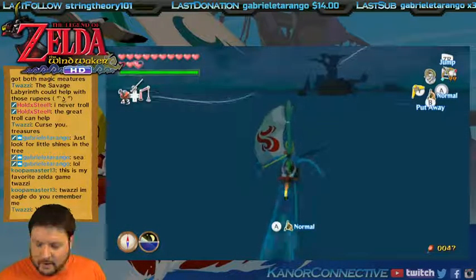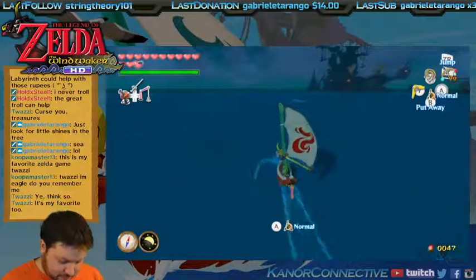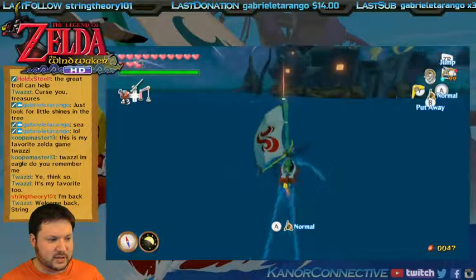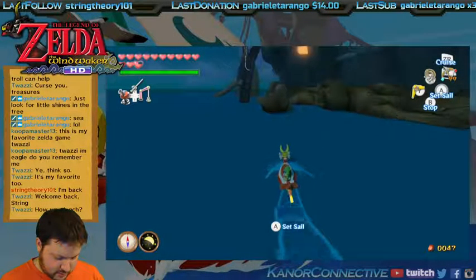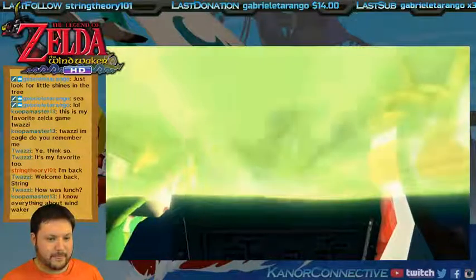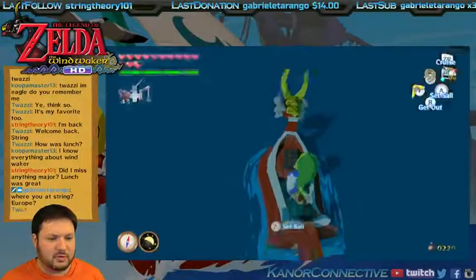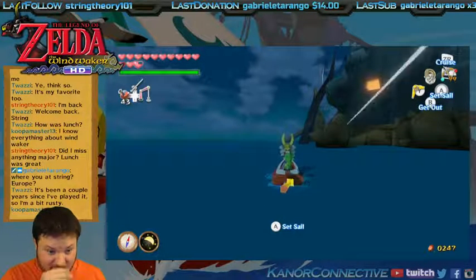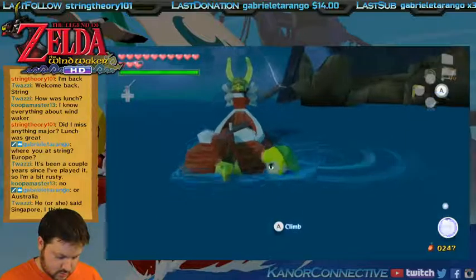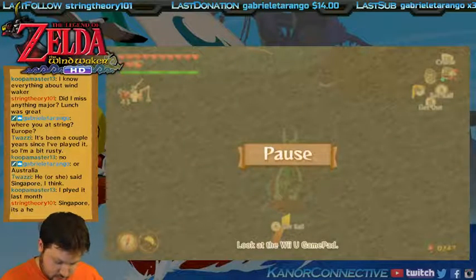Both magic meters done. Chat mentions the Savage Labyrinth could help with rupees — yeah, I know, that's true, but these treasures will help as well. Let me do this real quick — I need to go north two spots for another treasure chart. I don't have all the treasure charts; I've got like almost half — maybe 22 out of 46 or whatever. Curse you, treasures.